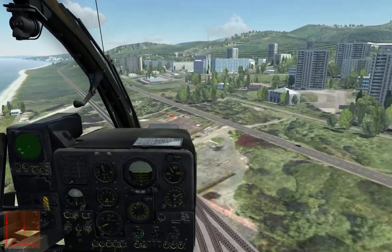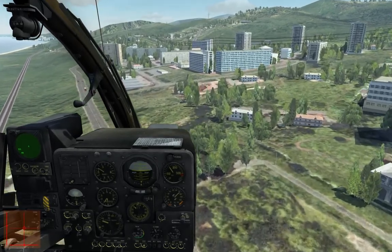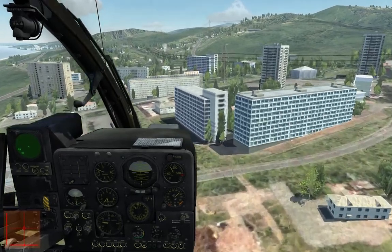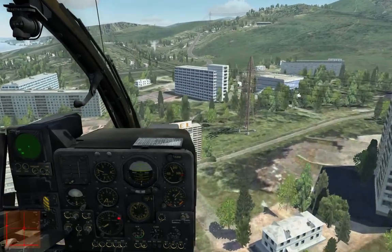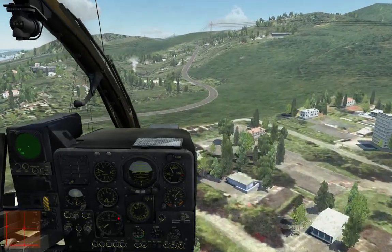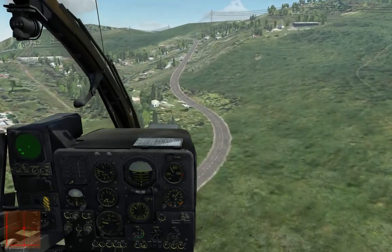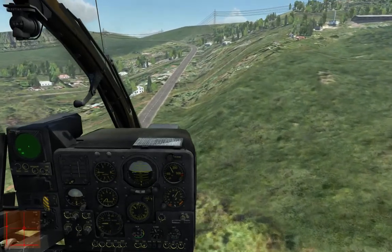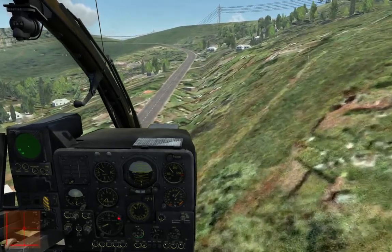The HSI shows us the exact location of the outer NDB marker we're using. I haven't set the inner NDB marker — I'm just going to use the outer one to get to the airport. This helicopter has ADF navigation or INS navigation, though I haven't gotten to the INS yet. I just use what I know — NDB works, so I'll stick with that.